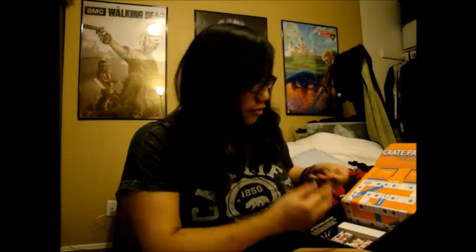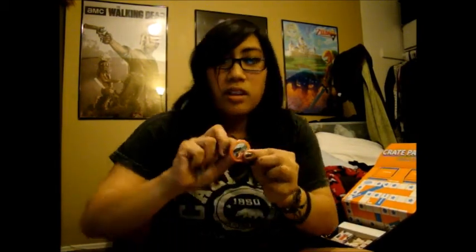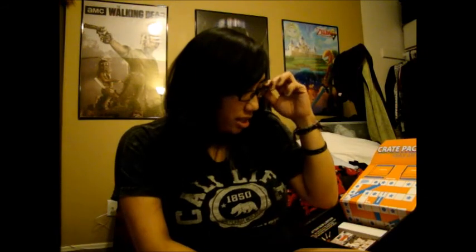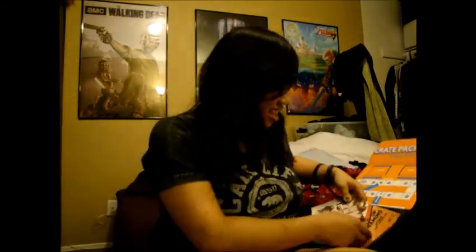Of course, the loot crate pin — this is usually stuff that always comes in. Another thing too: my hair is curled, and these curls are brought to you by Mariana. She curled my hair — she's my new roomie. She just wanted to curl my hair earlier and I was like, I like curls! So she did that.